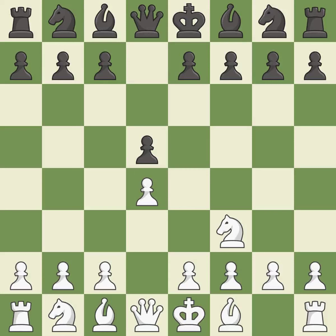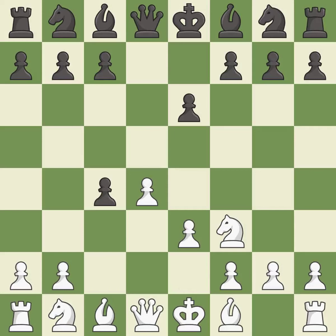Nf3 develops the knight toward the center and protects the d4 pawn. This prepares the bishop for development. e3 supports the d4 pawn and opens the diagonal for the light-squared bishop, attacking the pawn on c4.